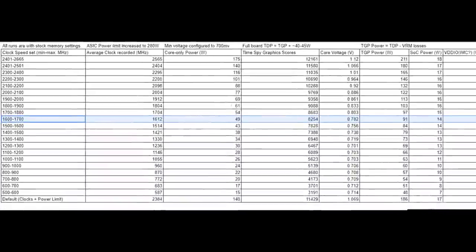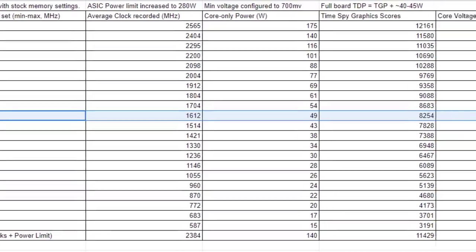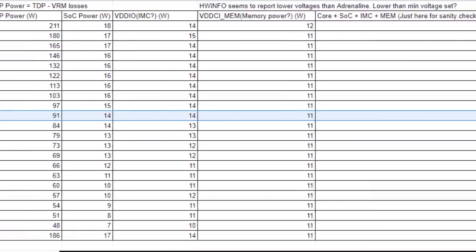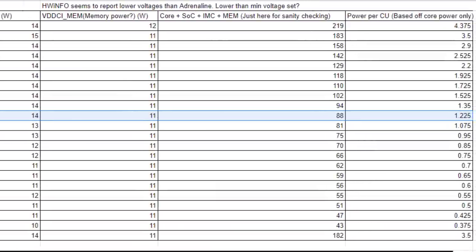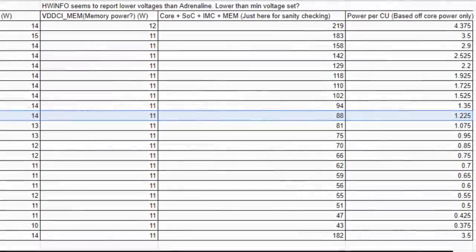Hello everyone, my name is the Fox, and today I have some pretty good news about the Steam Deck. That news is 8CU, or 8 Compute Units — the cores of RDNA2 at a clock of 1.6 GHz should take around 10 watts of power. Let's break this down and explain what this means.